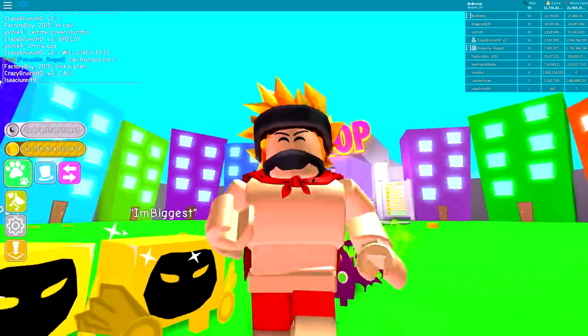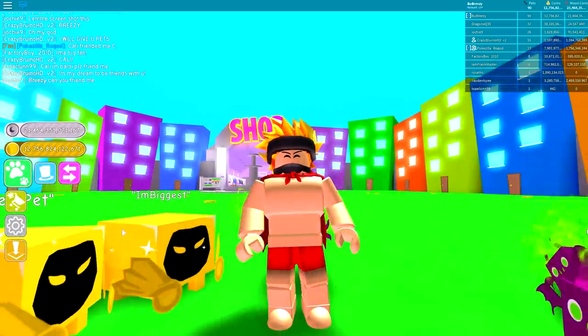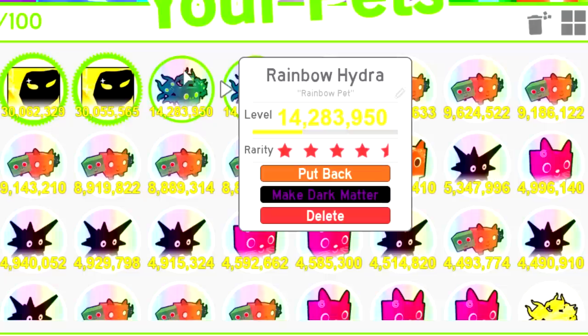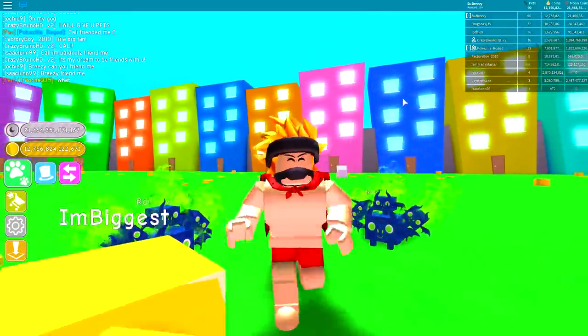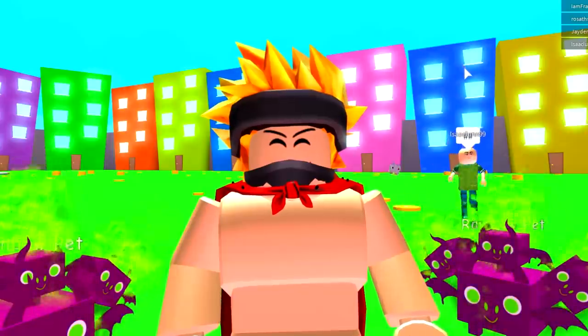Shadow Cali visited a Roblox Pet Simulator and he has done something crazy. If you look at the pet selection right now, there is a new option to make your pets into dark matter. I always worried that this day would come, because if you turn your pets to dark matter they will become shadow forever.